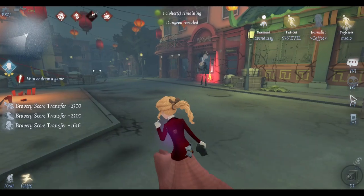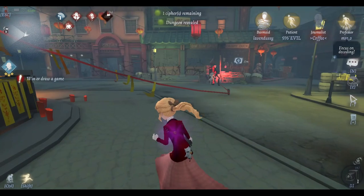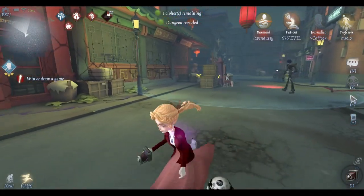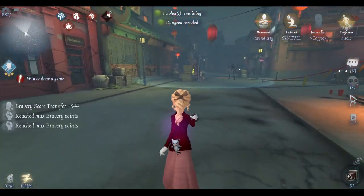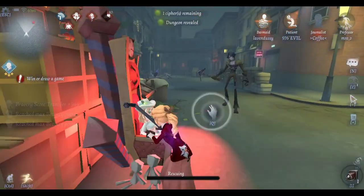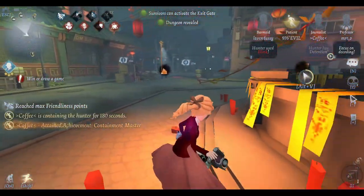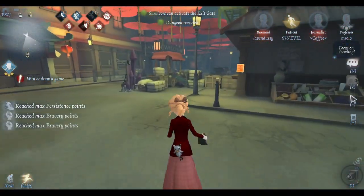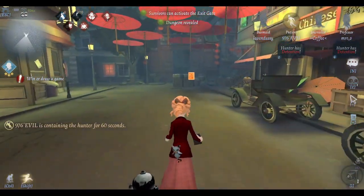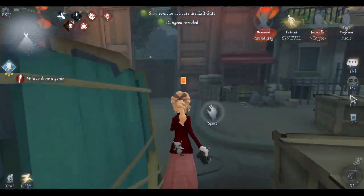When you rescue, I'm gonna show you how to rescue in an actual match. If you don't have to, don't use your mini Orpheus unless you really have to. This way I still have mini Orpheus for endgame, so if I have to force a rescue endgame, I can do it. So don't ever use your mini Orpheus unless you really, really have to.